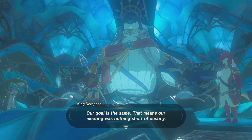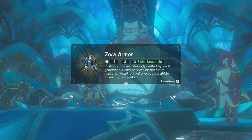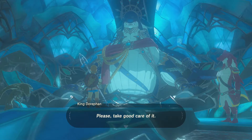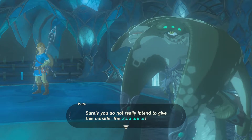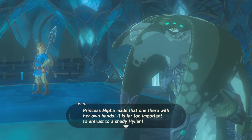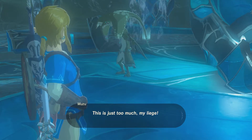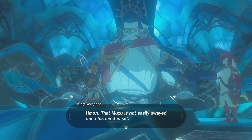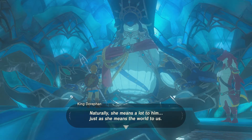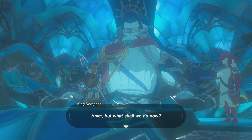Thank you, Link — truly, we are in your debt. Our goal is the same, that means our meeting was nothing short of destiny. Allow me to offer you this gift as a show of faith: Zora Armor — custom armor painstakingly crafted by each generation's Zora Princess for her future husband. Wearing it will give you the ability to swim up waterfalls. So long as you wear this, you can ascend waterfalls just like a Zora. Surely you do not intend to give away the Zora Armor — countless generations of Zora Princesses have gifted that armor to the one they have sworn to marry. Princess Mipha made that one with her own hands. He may be a champion, but Mipha had no such relationship with him. Muzu is not easily swayed once his mind is set — he was in charge of educating Mipha. Ever since we lost her to the Calamity, he has grown to despise Hylians.